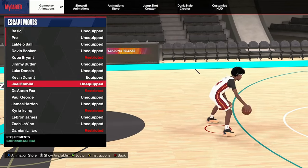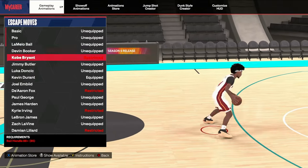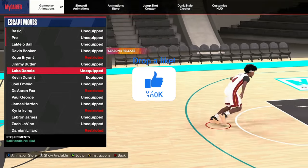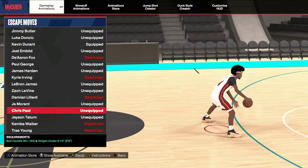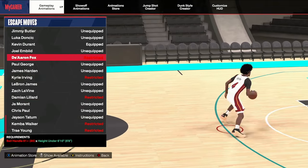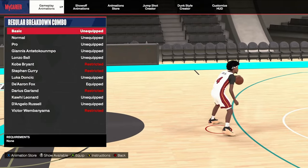Next are the escape dribble moves. D-Book escape isn't bad, it's just not the best. The ones that were good before are still the best: KD, Jimmy Butler, Trey Young, Kevin Walker, D'Aaron Fox — pretty much any of the ones that were the best in the game before are still the best. Simple.